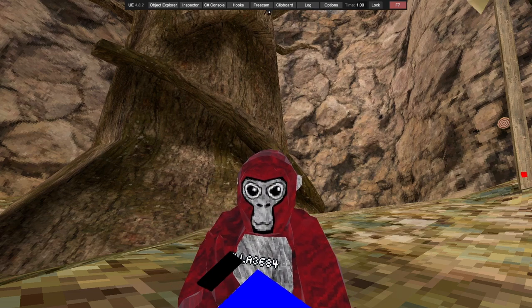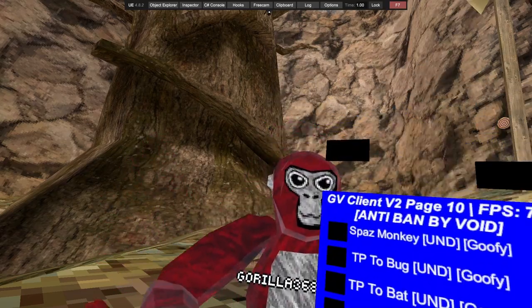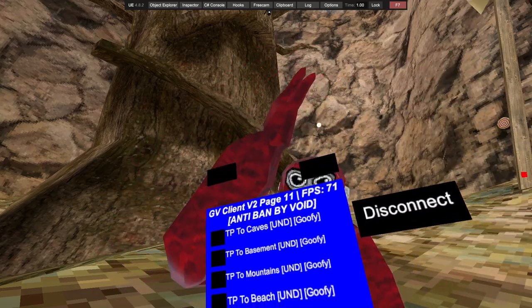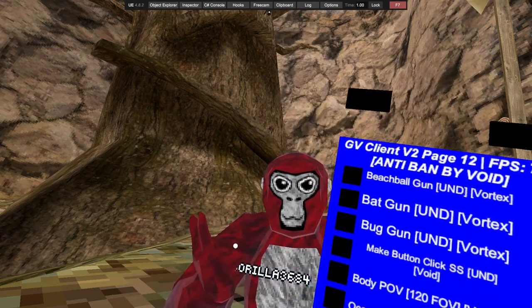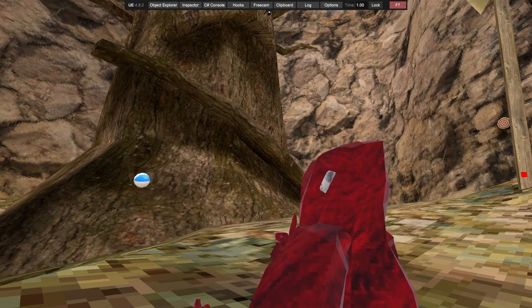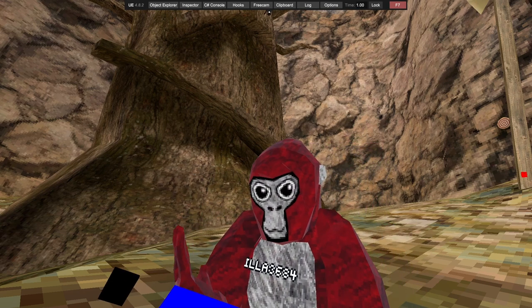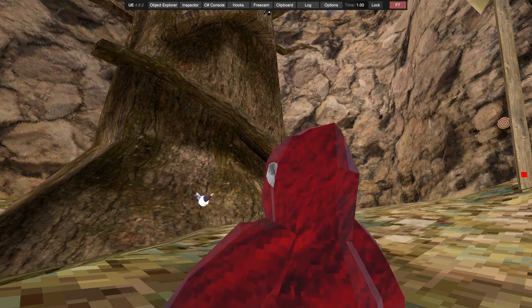You've got TP to bug, TP to bat, TP to beach board — so you can TP to every location including volcano. I'm not going to do that because it'll take ages to get back. Then we've got people gun, bat gun, and bug gun.